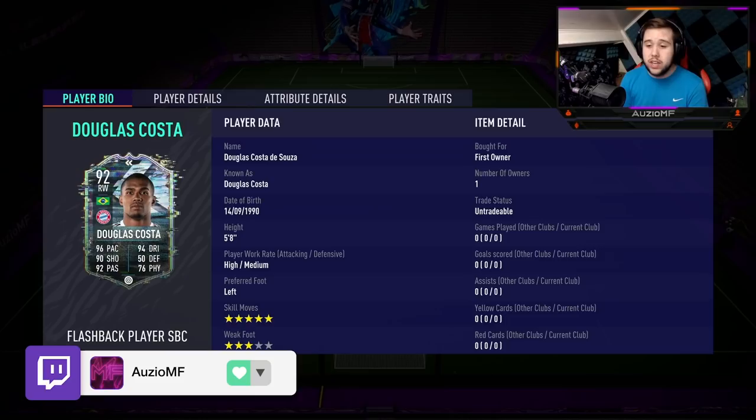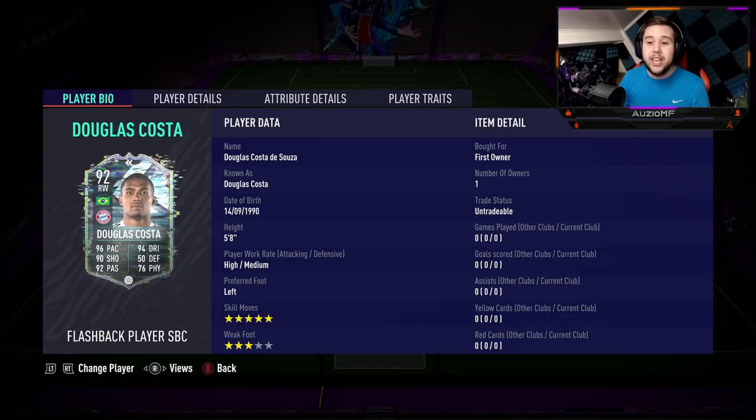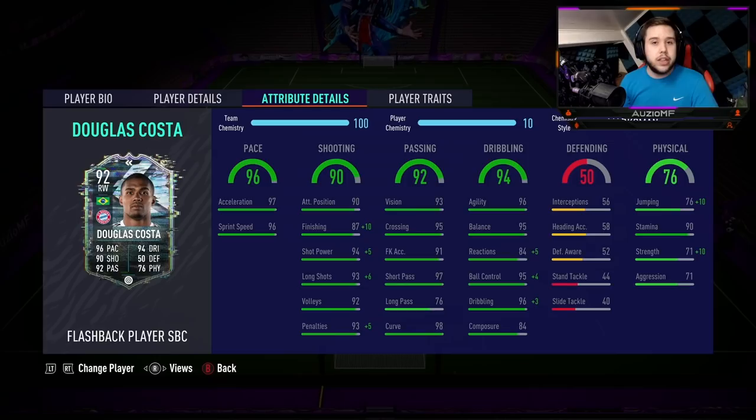Look at those stats - I'm excited to actually do this review because the stats look incredible and the man has also got 5-star skill moves. He has got 96 pace, 94 dribbling, 90 shooting, 92 passing, with 76 physicals as well. He is a 5-foot-8 player with high-medium work rates, 5-star skill moves, and a 3-star weak foot. The 3-star weak foot is nothing crazy, but the 5-star skill moves is something you do love to see.